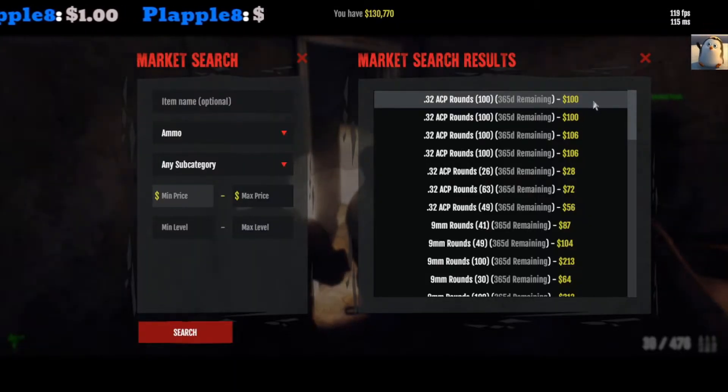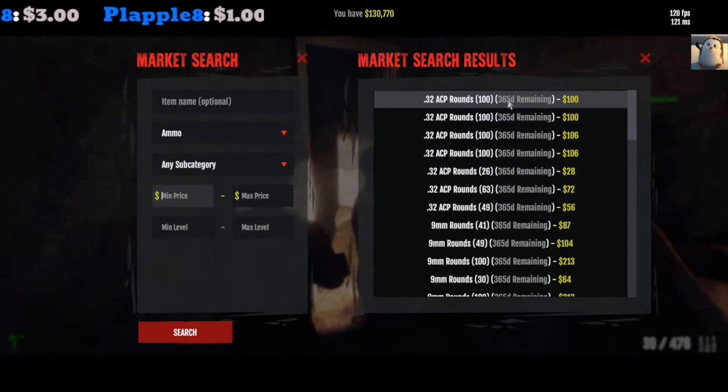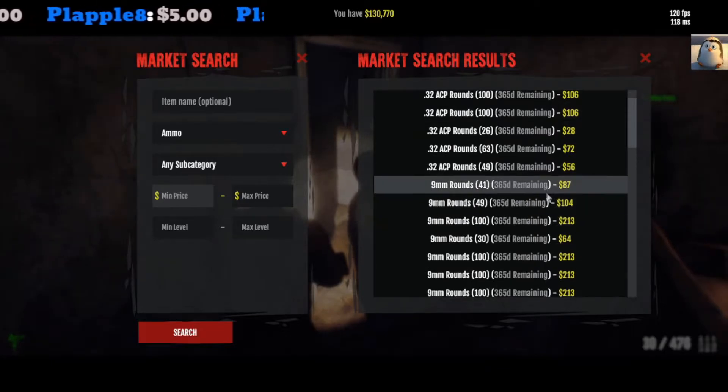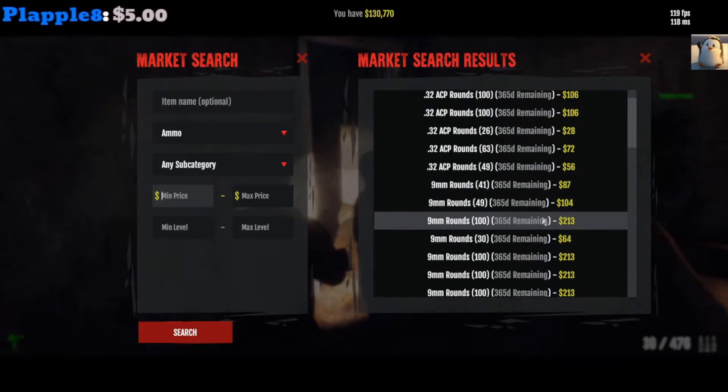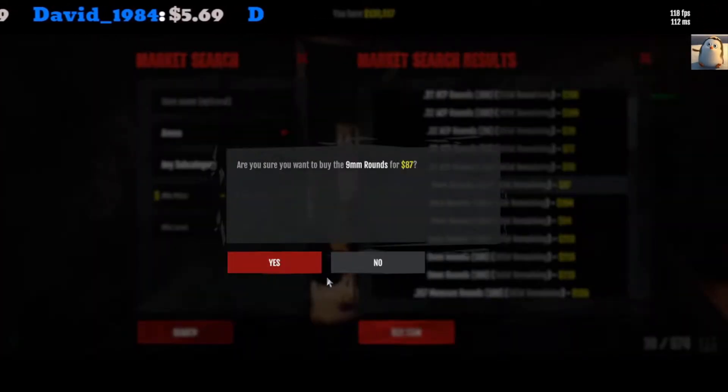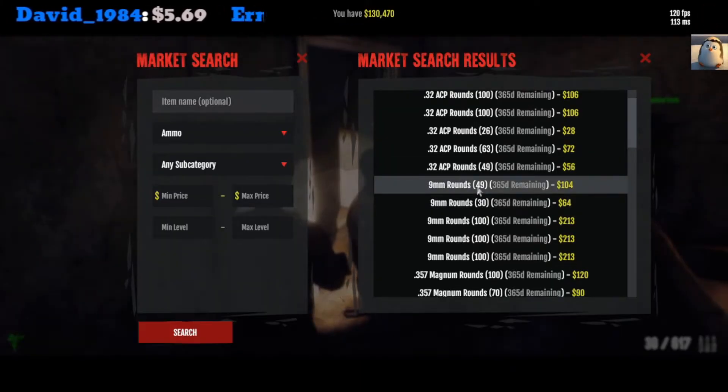Pricing wise, if you're buying ammo: 100 or less for 32 ACP — anything under 100, buy that, that's a good deal. When it comes to 9mm, anything under 250 — 250 and under, it's on like great coupon, get that, you know what I'm saying.